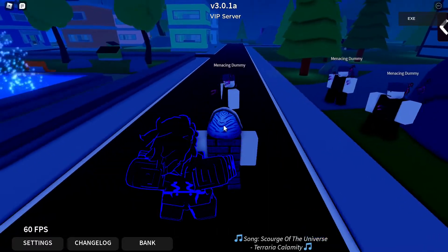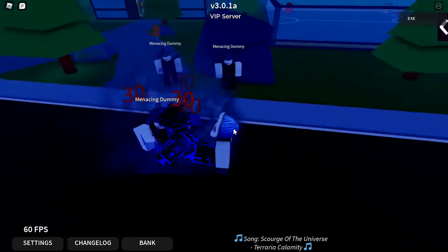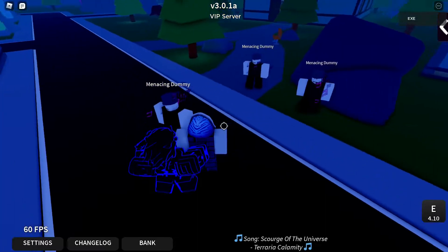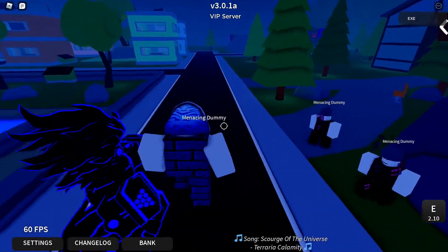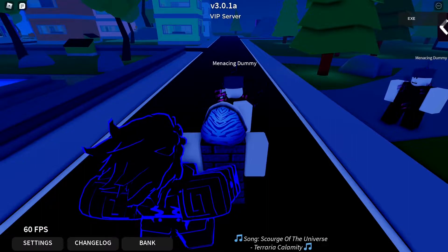The next move is going to be the Ura Barrage. To do that, all you need to do is hold E. As you can see here, it deals 30 damage per punch. But the barrage length is a little bit short — still, 30 damage per punch.